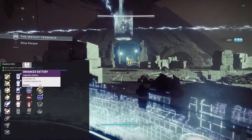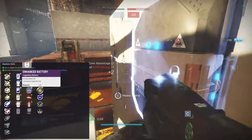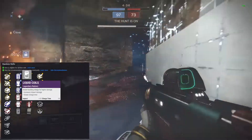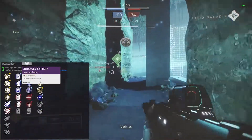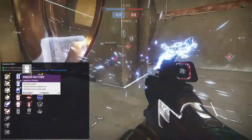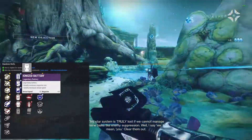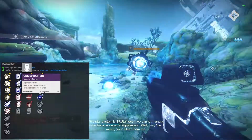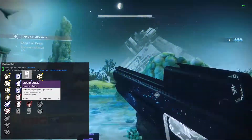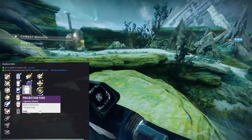Battery perks: enhanced battery gives you a bonus in magazine size. For battery perks on a fusion rifle I like impact perks. Liquid coils gives you more impact with a charge time penalty - I like that. Enhanced battery gives magazine size but a reload penalty - I don't like it. They already have slow reload as it is. I don't want it slower. I don't care about a big mag on a fusion rifle. Liquid coils: impact bonus, charge time penalty. Particle repeater gives a stability bonus. Projection fuse gives a range bonus.